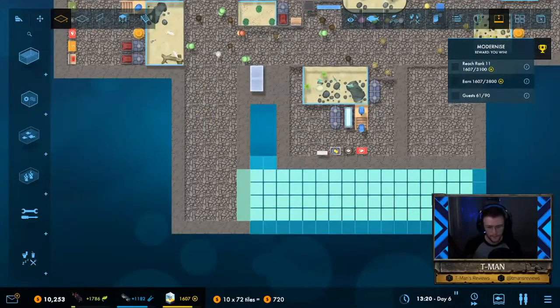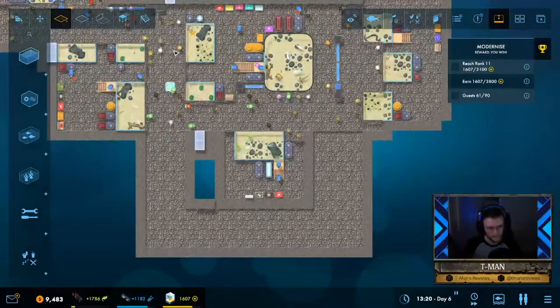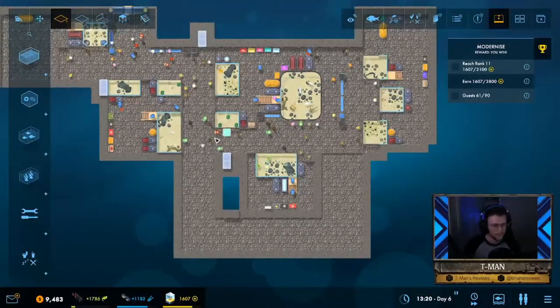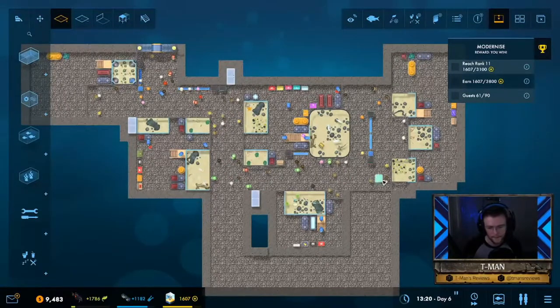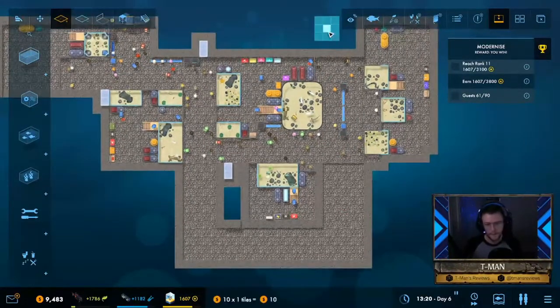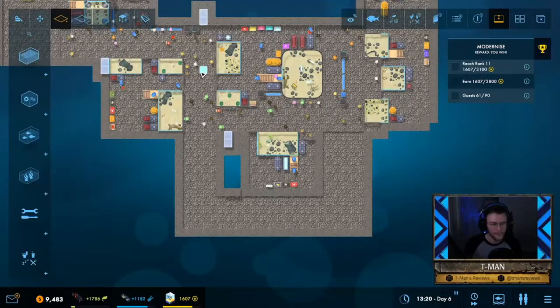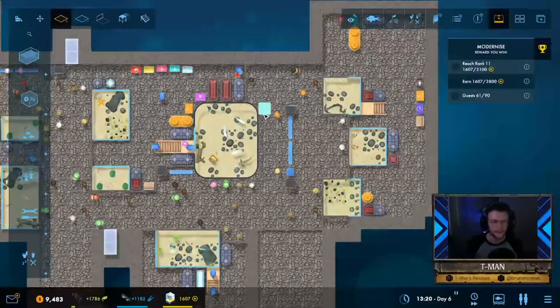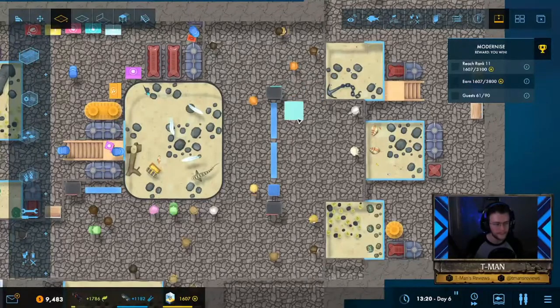Here's an idea that's going to require a lot of expansion: move this restroom over here, bring it all the way around to make a little circle. That way people can walk straight down here, do a big circle, or come down and take a left to see more tanks. You don't want too many dead ends — otherwise the tanks over here just won't be seen as much.